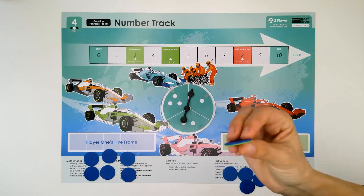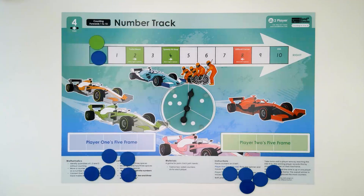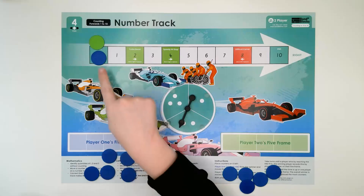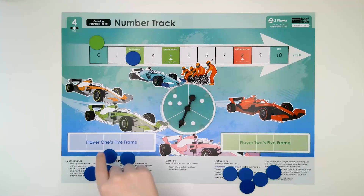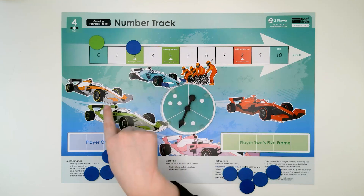Now I'm going to be the green token and you're going to be the blue. The blue player on the left goes first, so you flick the spinner. It says move right three spaces.